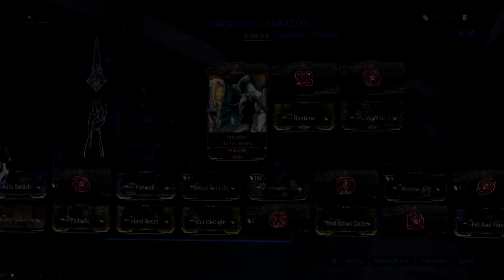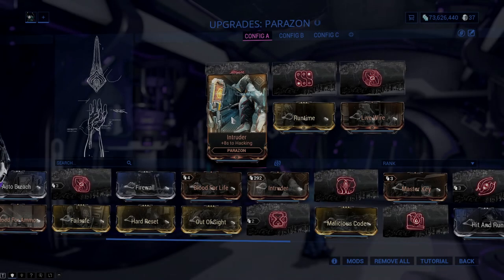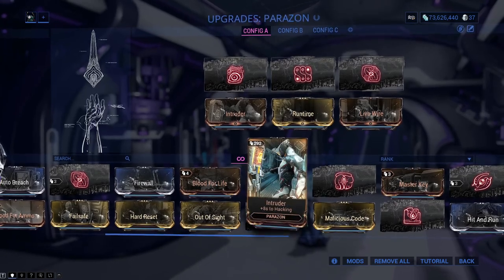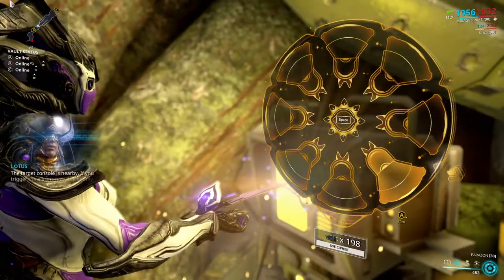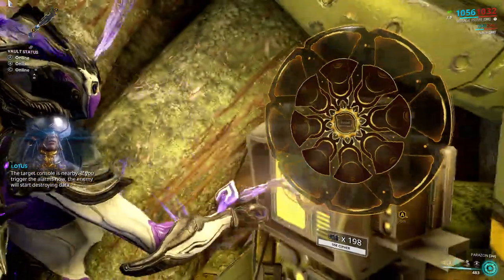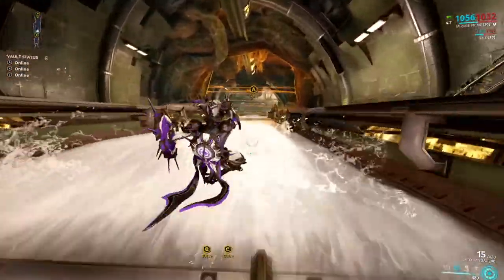Intruder has about a 2.5% drop chance from corrupted bombards, corrupted heavy gunners, and corrupted nullifiers, which may seem like a low drop chance, but it really is not. The premise of this mod is simple: plus 8 seconds to your maximum hacking time. Quite nice.